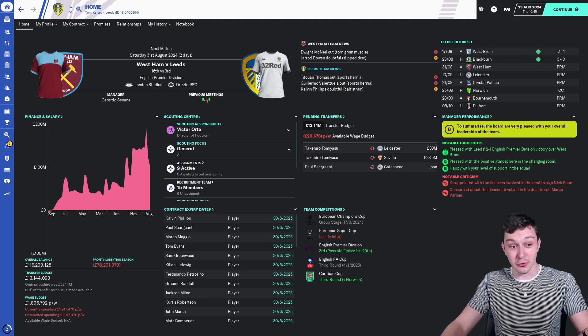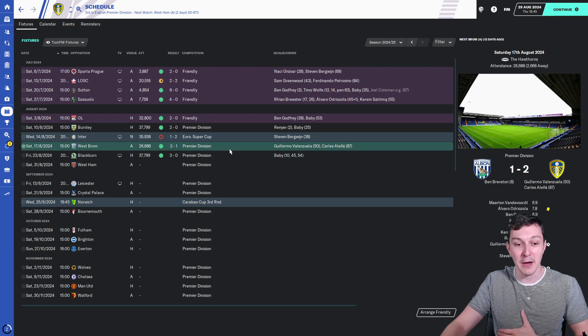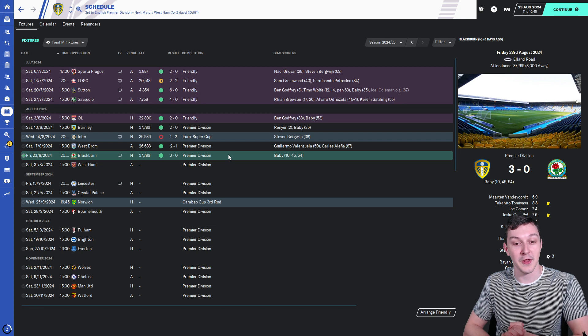Before we do the draw I just want to quickly take you through the two games we've played since you were last here for the Inter Milan loss in the Europa Super Cup, whatever it's called. We beat West Brom 2-1 with Valenzuela and Carlos Alenia on the scoresheet, and then we also beat Blackburn 3-0 with Baby picking up a hat-trick.